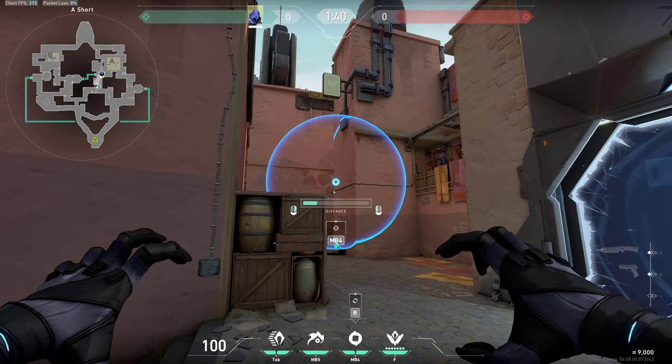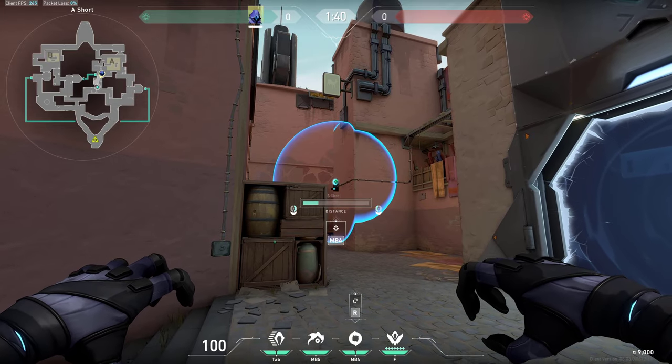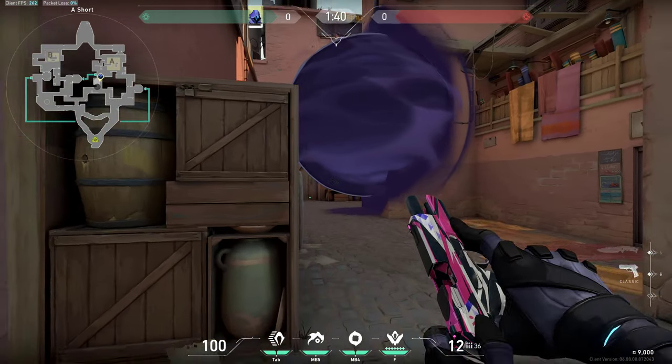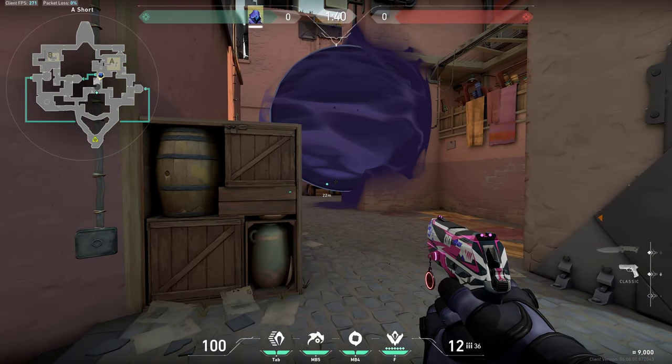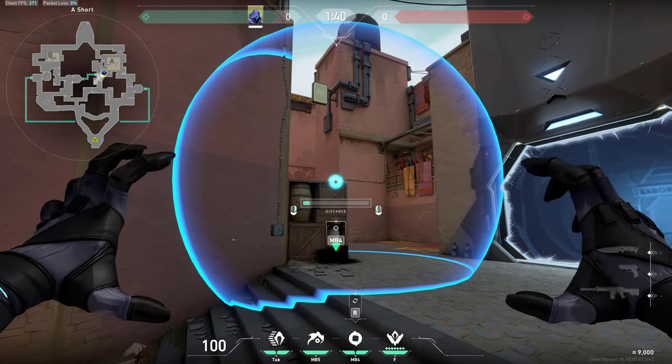You can place your smoke on this ledge right here. As you can see, it's quite tricky to do it. However, if you place it there at the beginning of the round, you can then spray enemies who would be crossing behind it, and you can hold this tight angle.